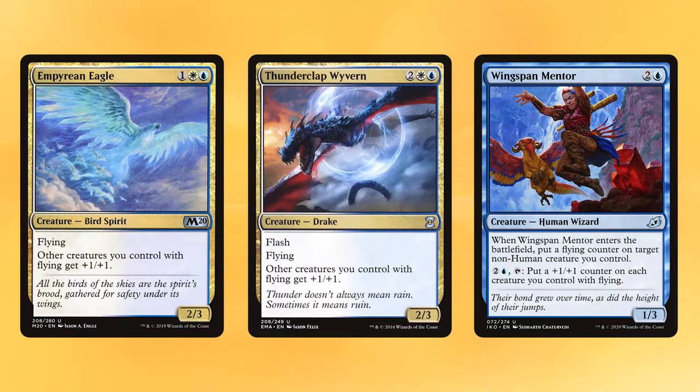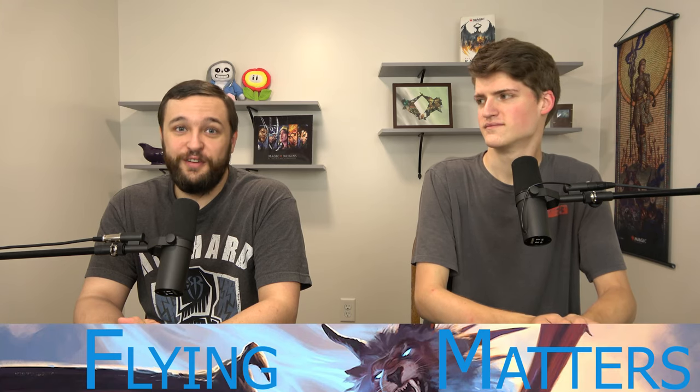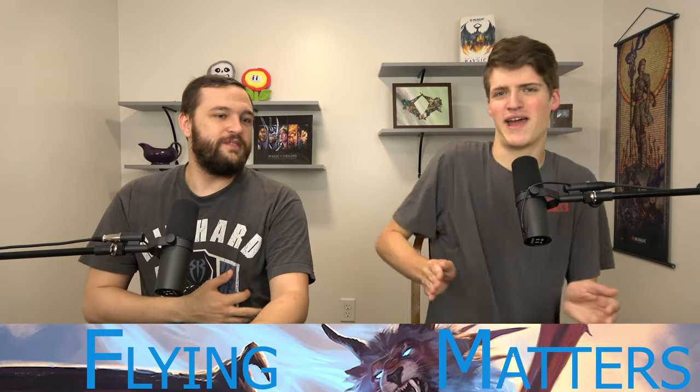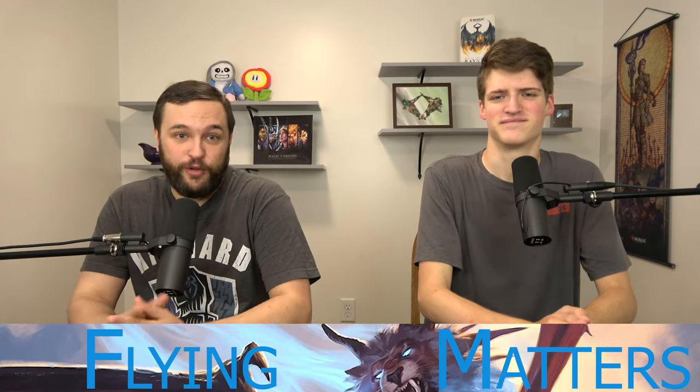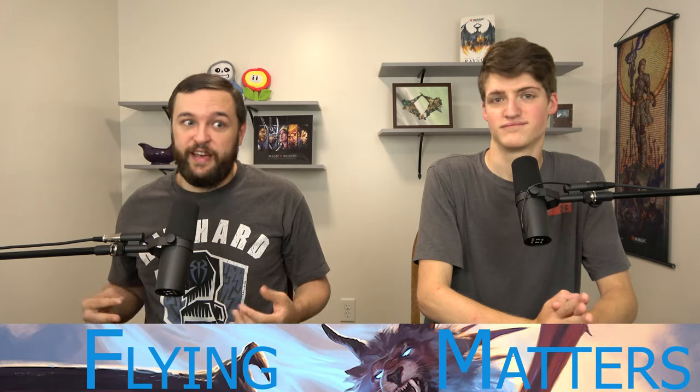Since we're going wide and have flyers, we need Empyrean Eagle, Thunderclap Wyvern, and Wingspan Mentor. Empyrean Eagle and Thunderclap Wyvern are the same thing — 3/3 and 3/3 flyers for three or four mana respectively, giving your other flying creatures +1/+1. The Wyvern has flash. Wingspan Mentor is a 2-and-blue 1/3 human without flying: when it enters, put a flying counter on a non-human you control, and you can pay two and a blue to tap and put a +1/+1 counter on each creature you control with flying. These are lords.